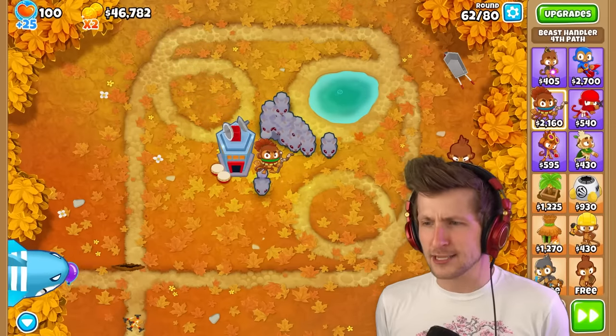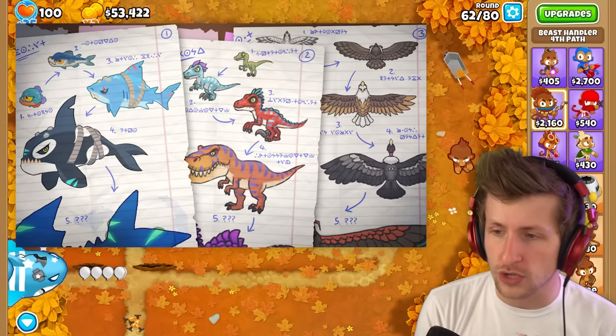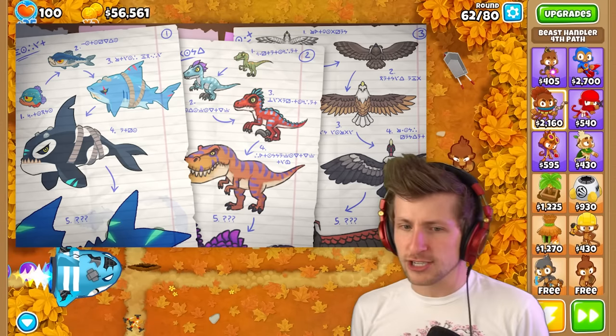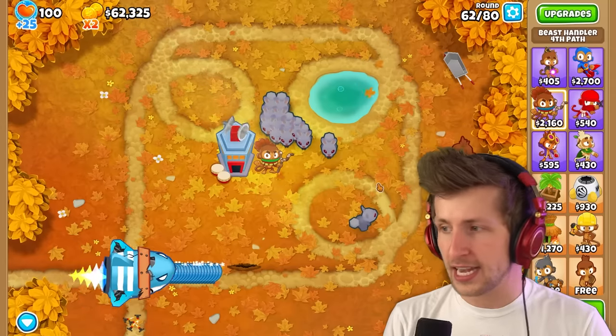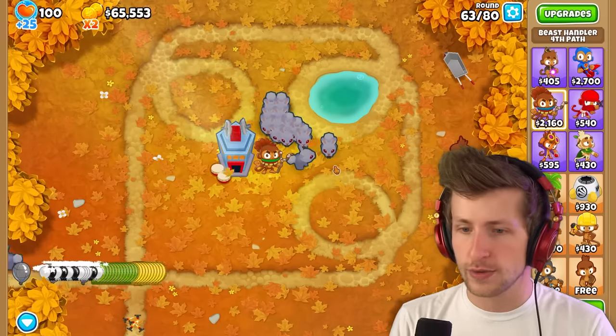This is making me so excited to see what the tower has in store for us, because this is just rabbits! We're gonna have dinosaurs and balloons - we're gonna have a Tyrannosaurus Rex, a giant flying bird, a shark! That's gonna be so epic. Obviously I understand why Ninja Kiwi's taking their time with this - this is something they've never done before in a game. They're adding so many new features and so many other crazy things.